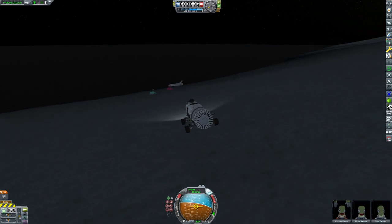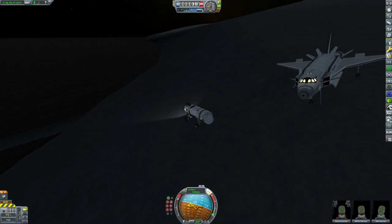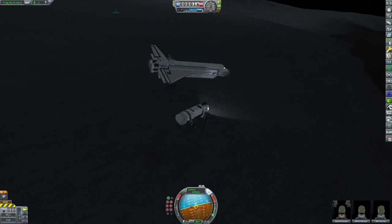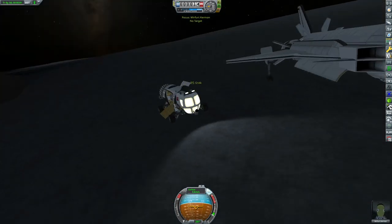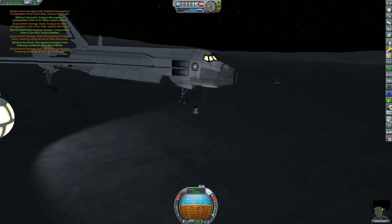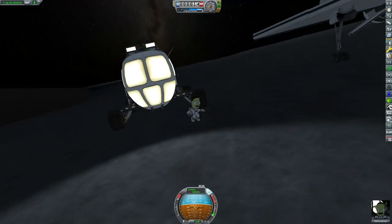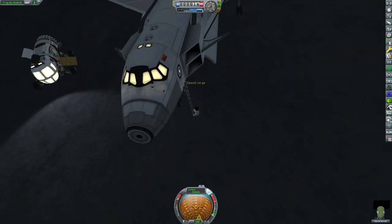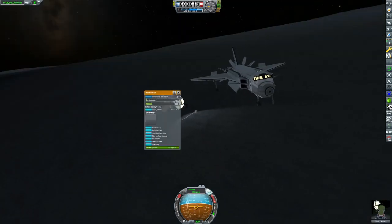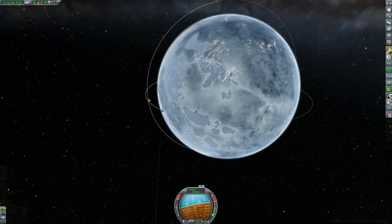Welcome back to Kerbal Space Program Beyond Kerbal — not a live episode this time, that was a one-off while we were building our interstellar ship. Right now we're sending our motley crew of Kerbals back up from the surface of Eltos in the Mustang SSTO to Morningstar waiting in orbit. They've explored a few biomes, got some science, and it's finally time for them to go home — they've been out in space for about 17 years.